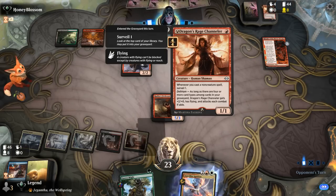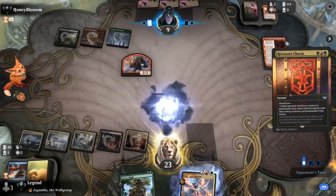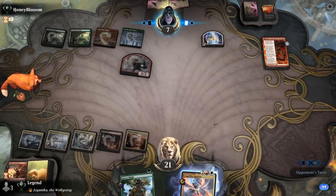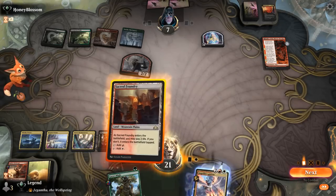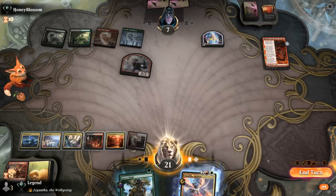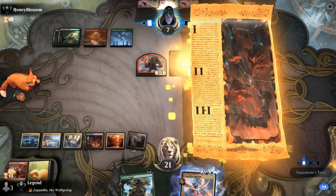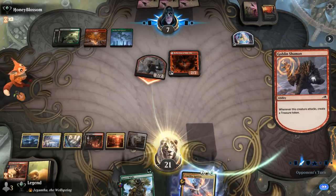Channeler makes sense in the deck alongside Tarmogoyf since they both care about card types. Riveteer's Charm answers Firebrand. Two mana left after shocking in the Overgrown Tomb. I'll just play Sacred Foundry — go and hope to draw a creature, give it Haste with Ignition, maybe Gaia's Might in the same turn. But now that the Fable transforms, our door is closing very quickly, and they might have more removal in hand.